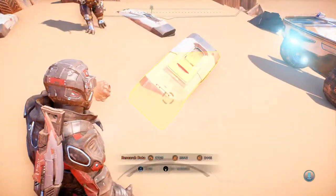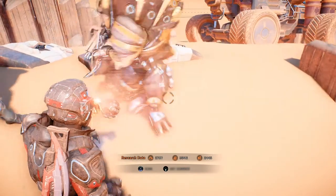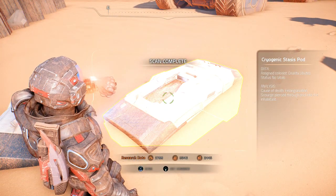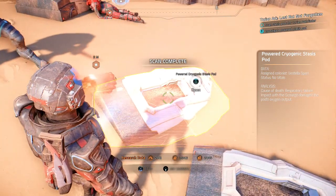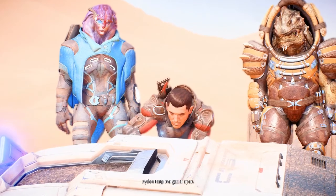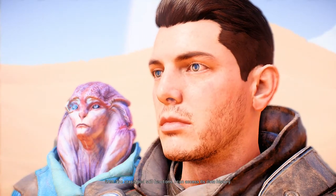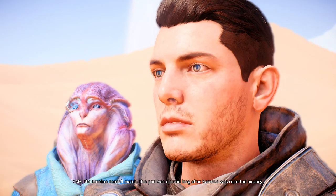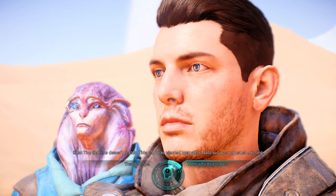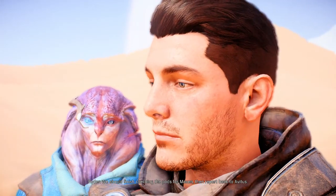We've got to scan the pods for the Turian Pathfinder — perhaps a distant cousin. Most of these are dead. This one has power. Please don't be the Pathfinder — the body has no vitals. We were too late. The stasis pod still functions and I can access the stasis history. According to the final log, this pod was jettisoned from Arc Natanus because of the Scourge. The timeline doesn't match — this pod was ejected long after Natanus was reported missing. These stasis pods were dumped for a reason — they could have been dead already. We should finish checking the pods and report back to Avitus.